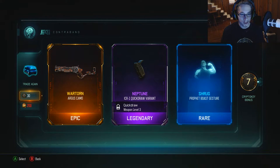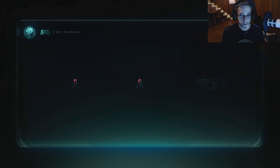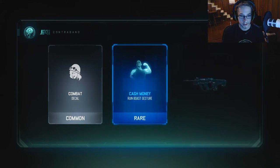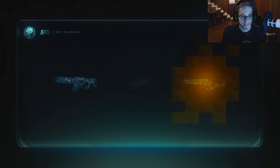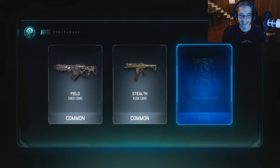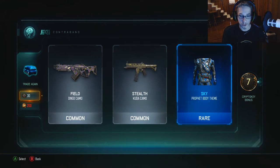Great, the combat decal. Look at how beautiful that is. I'm so happy that I got a combat decal for my paint shop — no. I see an epic and it's not... it's a stealth Cuda camo.